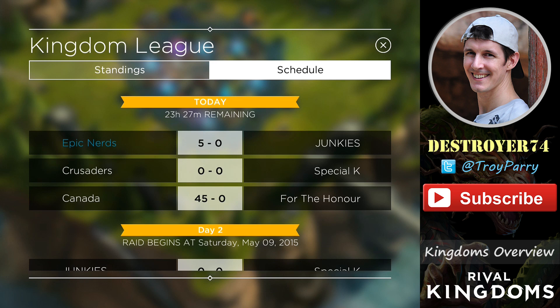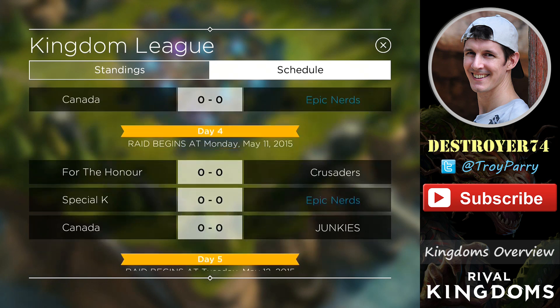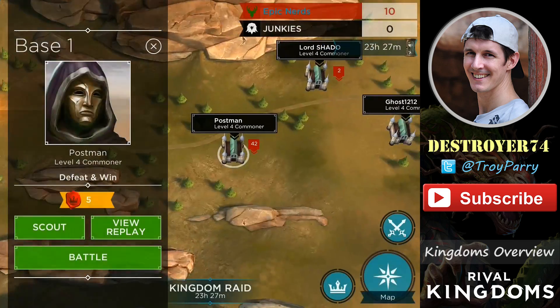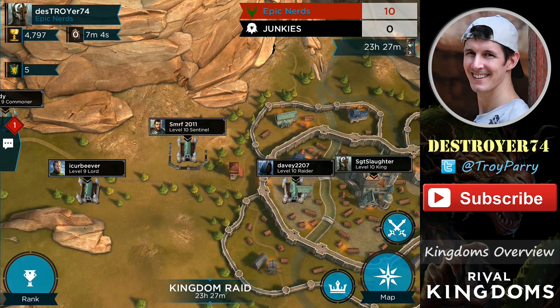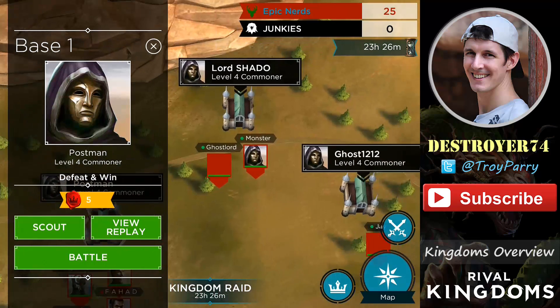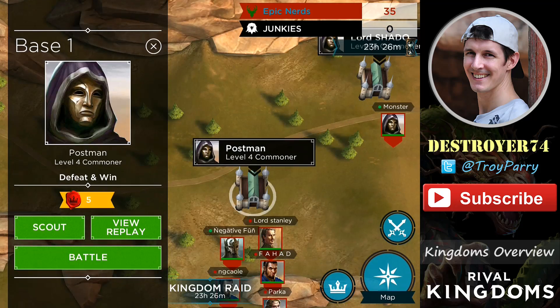If you look at the schedule, you can see who attacks who each day. The attacks can be done at any time over the 23 and a half hour raid day, and there's a 30 minute break at the end before the next raid day begins. Epic Nerds is up against Junkies today, Day 2 is against For the Honor, Day 3 is against Canada, followed by Special K and lastly against Crusaders. There's a lineup of 10 bases to attack, which are mostly raided from weakest to strongest defensive levels. There's mostly commoners in the early lineup, and the Lords and Sentinels will typically be closer to the King, which is always the last base in the lineup. So there's a maximum of 10 bases to attack. The first base will give you 5 loyalty points for the win, and it's also worth 5 war points. You must attack and beat all the bases in order from base 1 to 10.